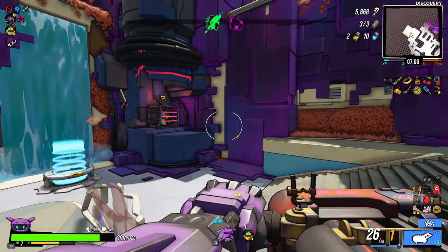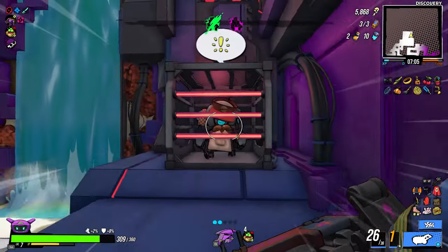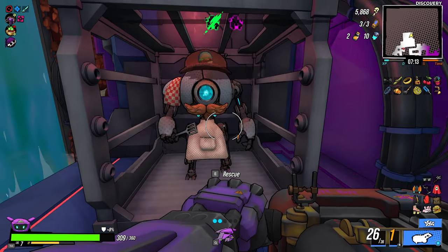In District 13, in one of the side rooms — as you can see, there is no indication on the map, nothing — but there's this guy. You just need to find him in one of the side rooms and rescue him.